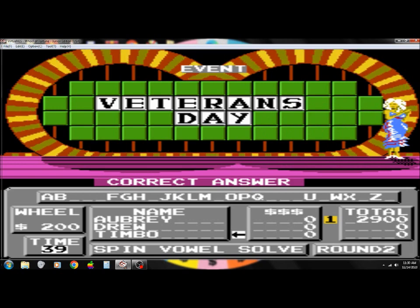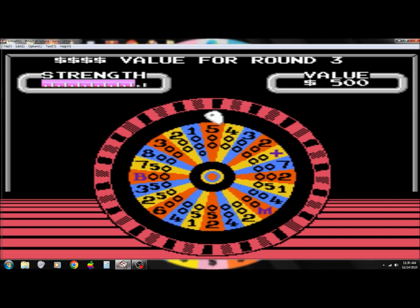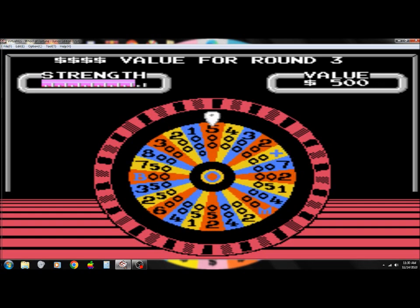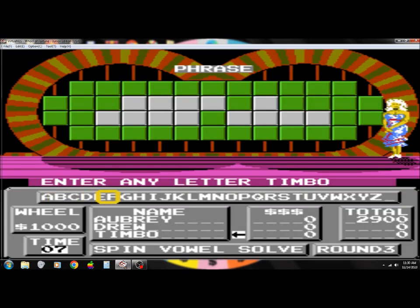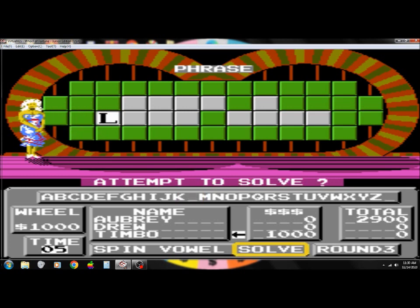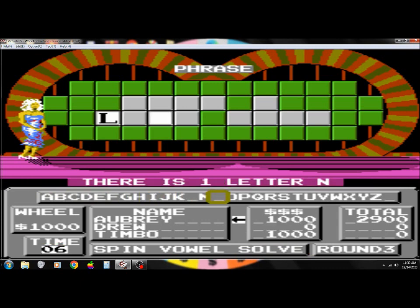Let's play round three, the speed-up round. Get no money for the vowels, but the consonants are going to be worth $1,000 a piece. Phrase is the category. It's not over yet. Yes, one L, you have $1,000. You're going to get five seconds. N, I want N. I'm on the board with $1,000.